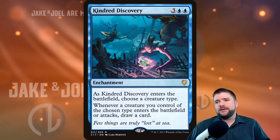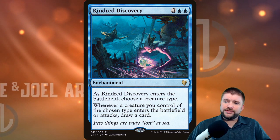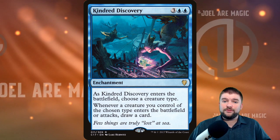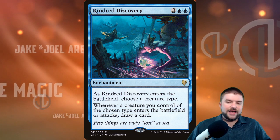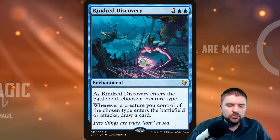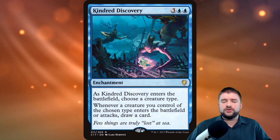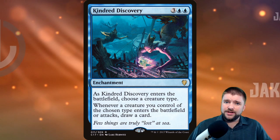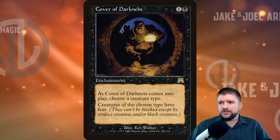Kindred Discovery is the blue card in the Kindred cycle — two blue and three other. As it enters the battlefield, choose a creature type. Whenever a creature you control of the chosen type enters the battlefield or attacks, draw a card. This is a ridiculous card that has to go in your blue tribal deck. As they enter the battlefield you're drawing a card; when they're attacking you're drawing a card. This does exactly what tribal strategies need — keeping your hand full so you don't burn out.